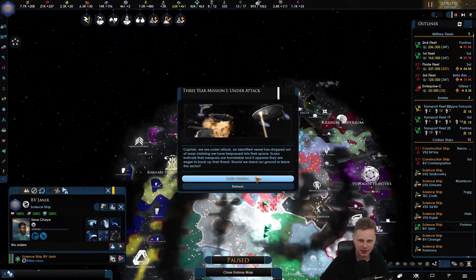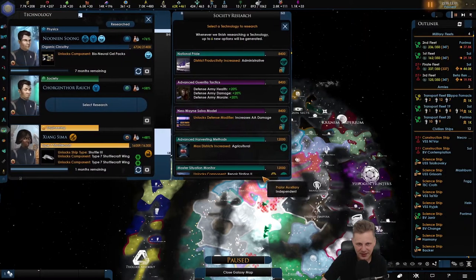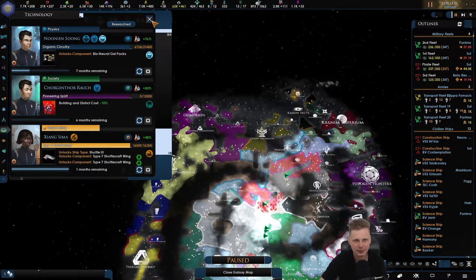Diplomatic outreach — that's fine. Let's battle stations. This is the very first mission of the Enterprise that was focused on combat — get destroyed. And Malcolm Reed — are you bloody kidding me, game? It's just letting me know. Buildings and district cost negative 10 — I like that one. So let's go for it.